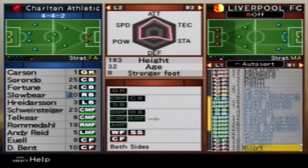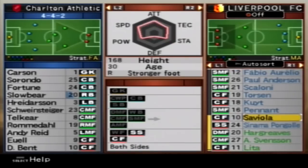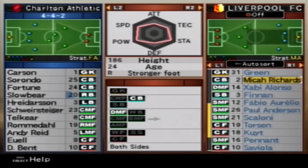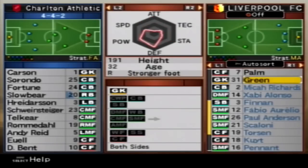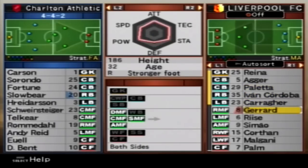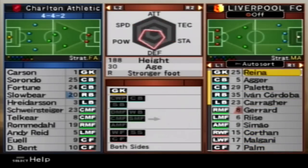He used to play at 4-3-3. Malgani scores so many goals - it's insane. Leroy Lita is a bit of a ledge. We've got Saviola, who's 32, Scaloni, Pennant, Pongo, Hargreaves, Alonzo, Micah Richards who's a good defender, Robert Green as backup goalkeeper, Reyna in goal, Ivan Cordoba who's very strong at the back with good speed. Carragher is 34, Gerrard is 32, Rhys is 33 - we're all getting on a bit. We've got Malgani and Palm, so basically Maradona and Pele.